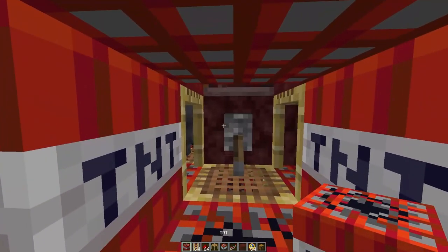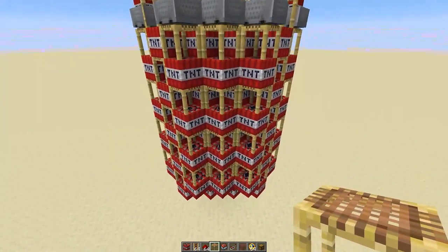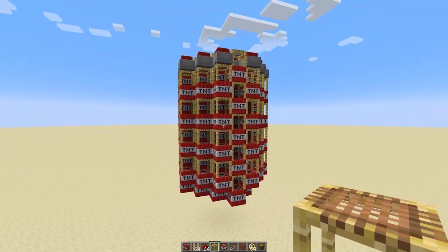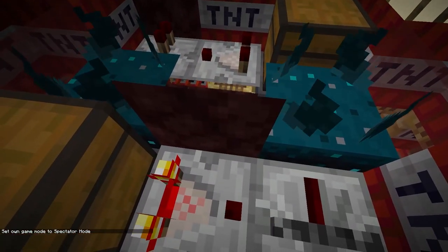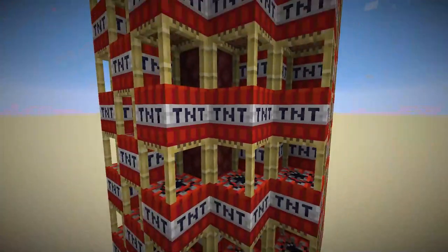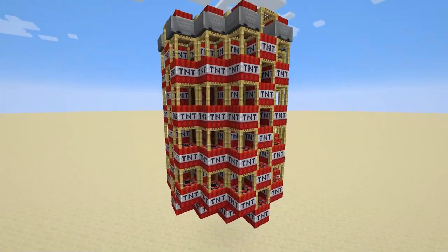To activate the bomb, all we're going to do is break this lever, place the TNT down, and place the scaffolding down. This is why I put a stack of items in the hopper — it gives us plenty of time to put down the blocks and get away from the bomb before it is active. And now if we check inside, the items are funneling out of the chest. When it does, the repeater unlocks and the bomb is now active. So any noise created, any block broken, or if any of these TNT minecarts are moved, the bomb will explode.